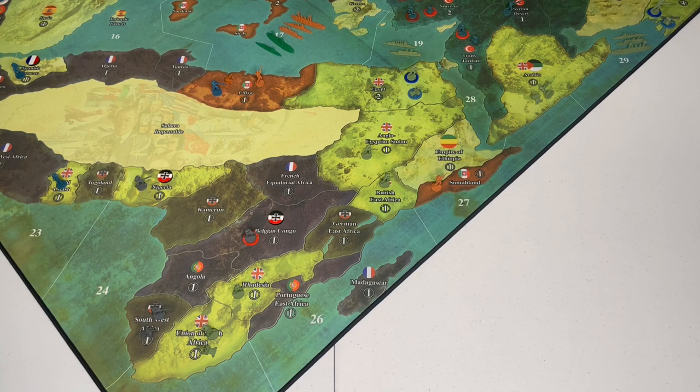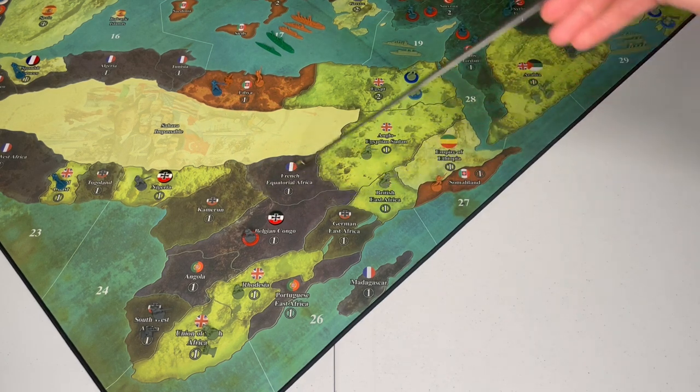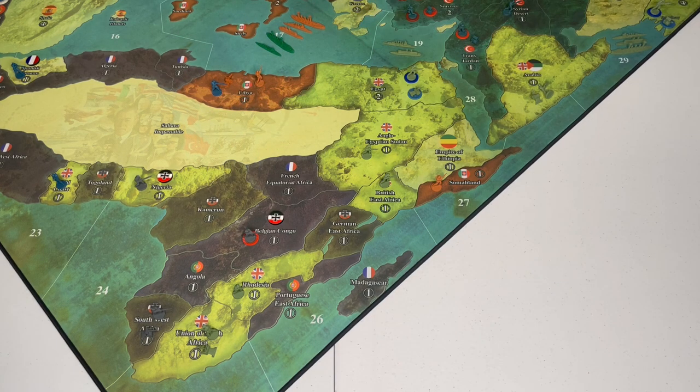The first thing to note about Africa is that a lot of what the British should or shouldn't do on their first turn is going to be dictated by what the Germans did. I've gone ahead and set up what I feel is the most efficient German opener — having the German troop from German East Africa and Cameroon meet in Belgium and Congo, and the troop in Togoland taking over Nigeria. I'm going to play the British against this setup, but no matter where the German pieces have moved, there are some general guidelines to follow.